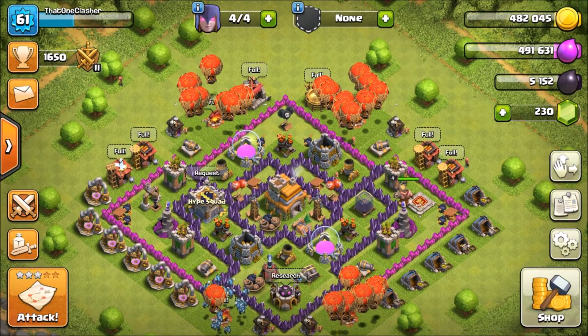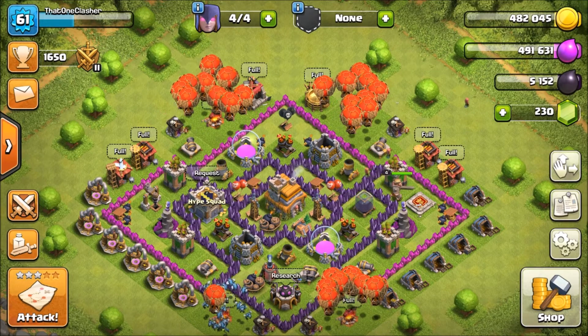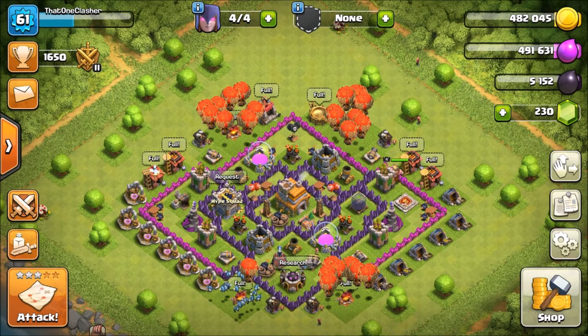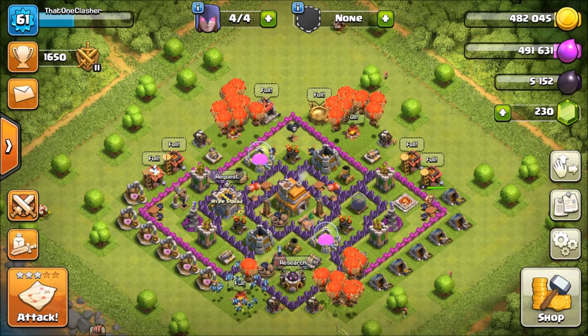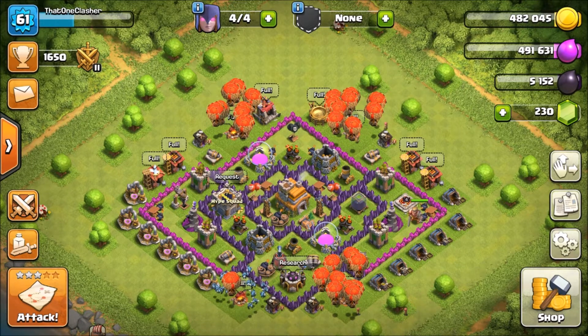But here it is. This base design has honestly been working the best for me. I have three base designs — two of which were original and one of which was copied from a website. This one is working the best. If you guys want to copy it, here it is. It's pretty simple — it's only for Town Hall 7. I'm sure a lot of you guys are probably max Town Hall 10s or something, but I only started this account six months ago, so give me some slack.